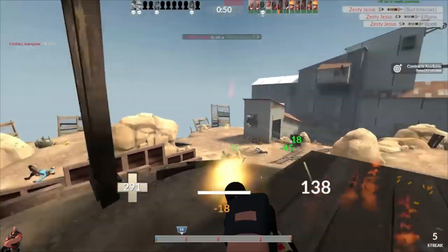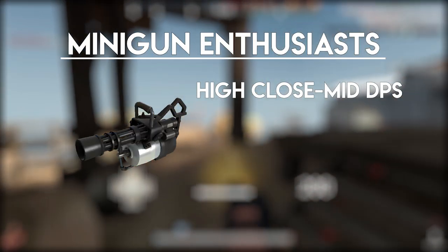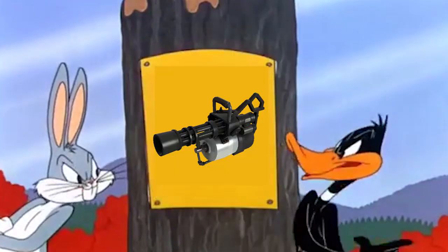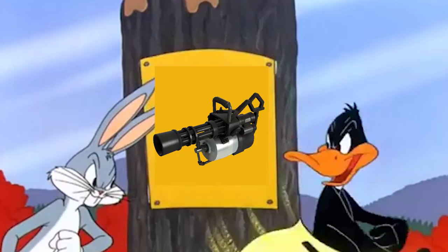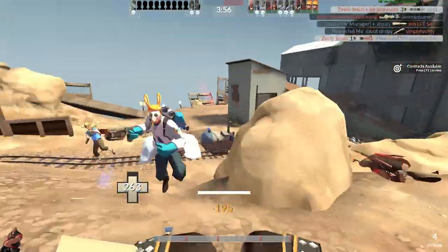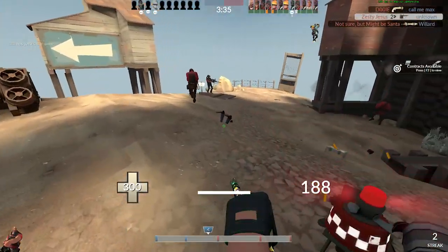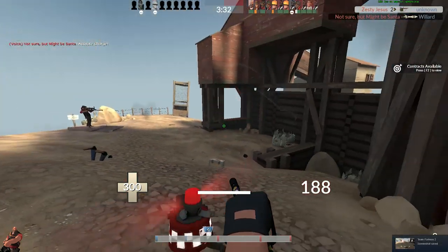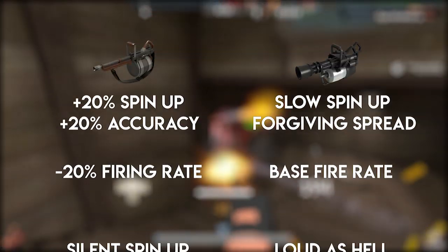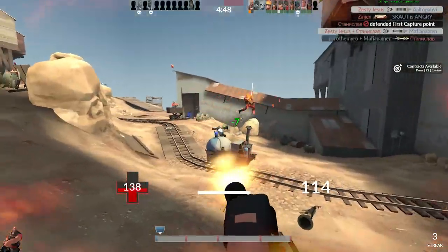Some people conclude that the Tomislav is better because of its increased accuracy and spin-up time, allowing for quicker reactions, a higher initial damage output, rewarded aim, and the added stealth factor with its silent spin-up. Whereas others come to the opposite conclusion, that the stock minigun is better because of its higher damage output at close range and slightly more forgiving bullet spread. Neither of these statements about gameplay functionality are sufficient grounds for saying that one weapon is conclusively better than the other. So let's put this debate to the test, shall we?